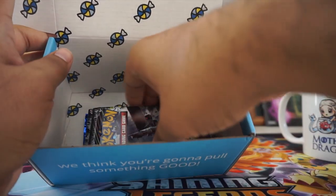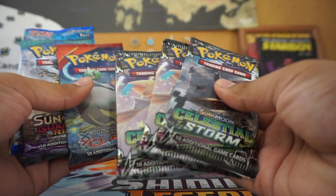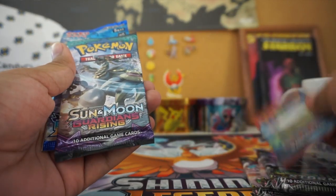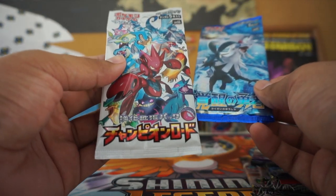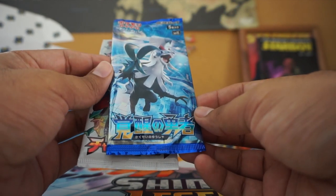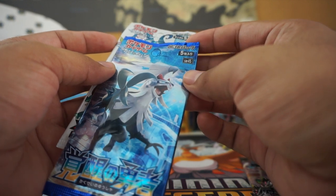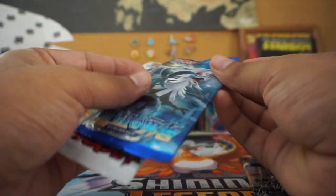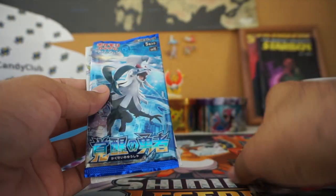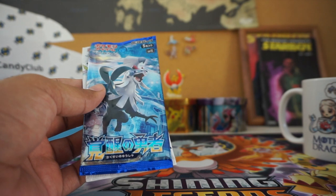And we get quite a few packs: two, three Celestial Storm packs, Primal Clash, Primal Clash, a Guardians Rising. And then I think this is a sample pack — Japanese. Looks like both of them come with five cards. SM — Sun and Moon, I assume. They're very thin, but let's go with the Japanese packs here as I put a Skittle in my mouth.